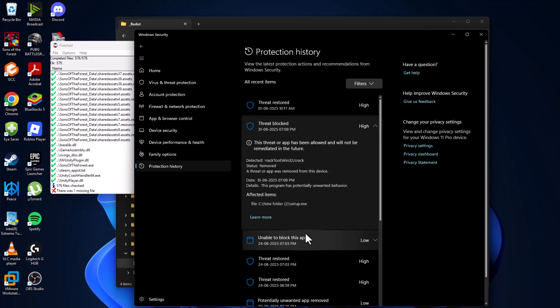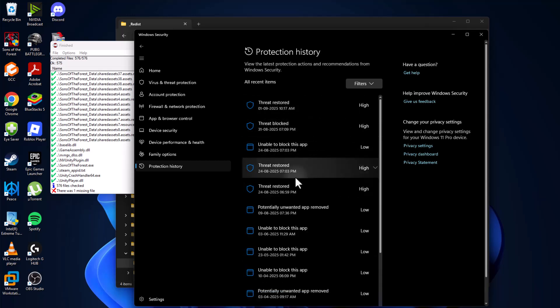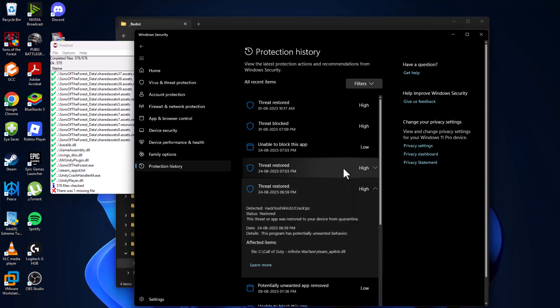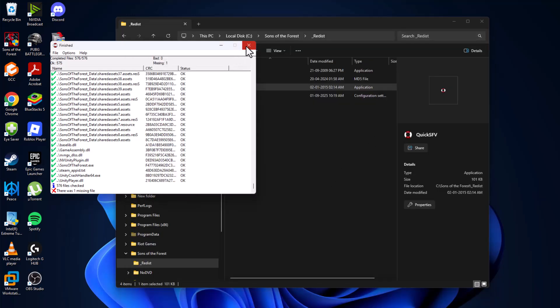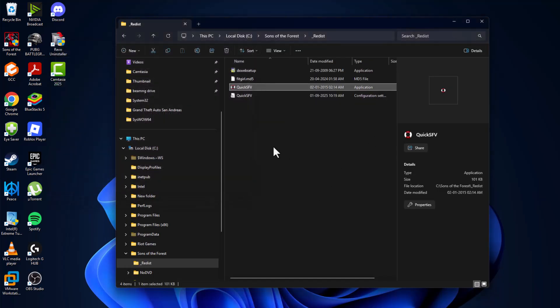Do the same for any other quarantined items. Click on them one by one, and if you see any game-related file, click on 'Action' and restore the files. After doing that, close this window.